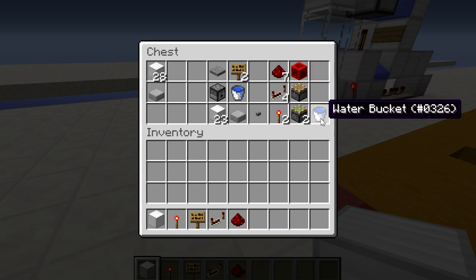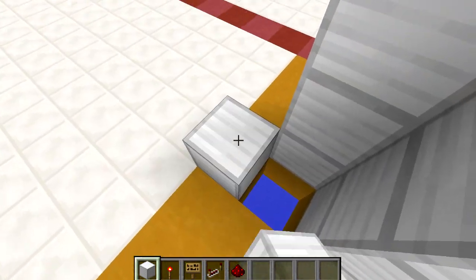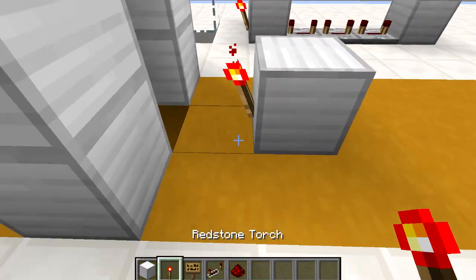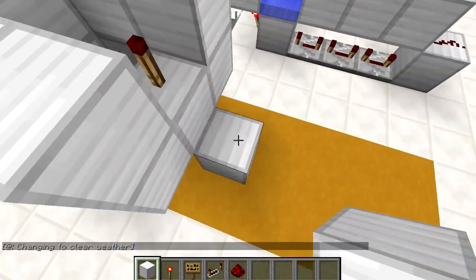We will start off with where the villagers get sent when we get rid of them. We are going to put three blocks either side of that on these three sides, and then back here we are going to place a block, put a torch on the side of it, put a block above it with another torch on top of that, and then place two blocks on either side like so.